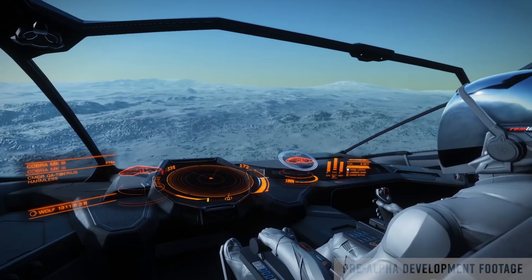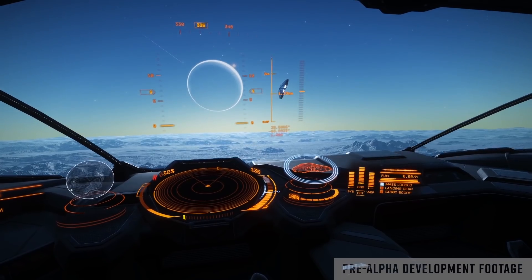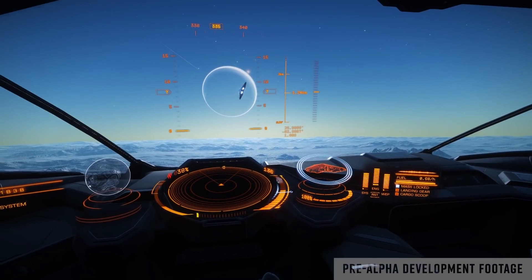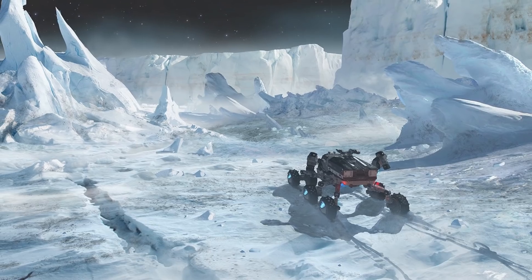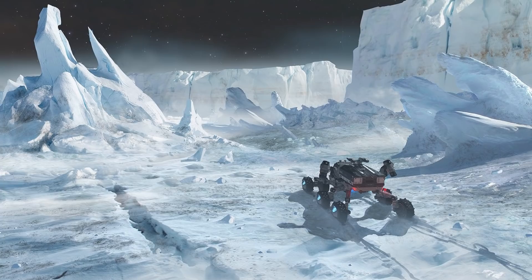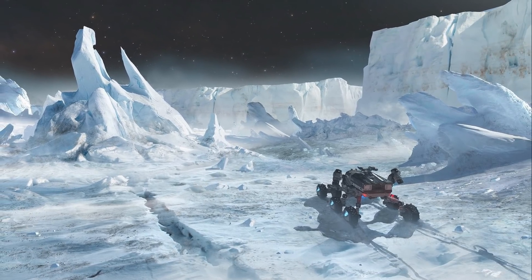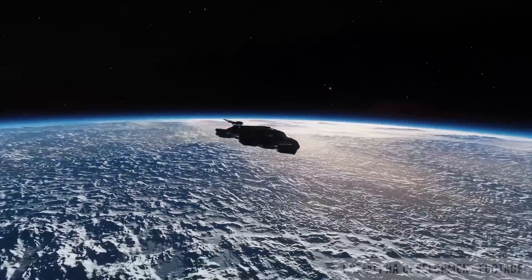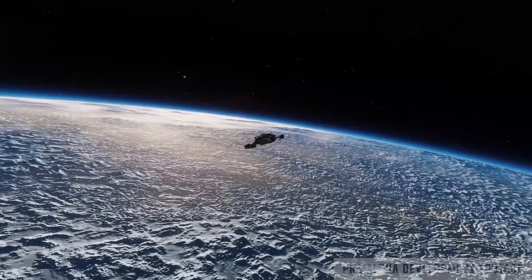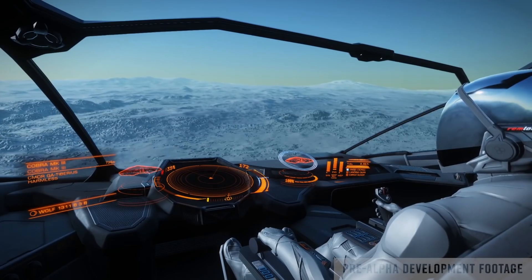The new planetary tech also extends to new Rocky and Ice Worlds. Ice Worlds, of course, are a long-awaited addition to the game after having been mentioned way back in 2017 as being intended for the Beyond season. You can see here the 2017 concept art on screen right now. And if we look at the footage for the new Ice World tech in Odyssey, it's definitely heading in the right direction. In fact, these are vastly better than the Ice Worlds currently in the game.